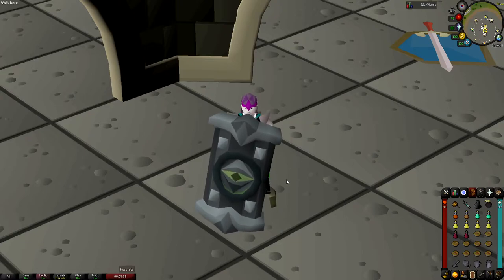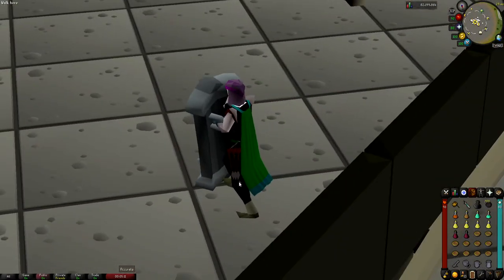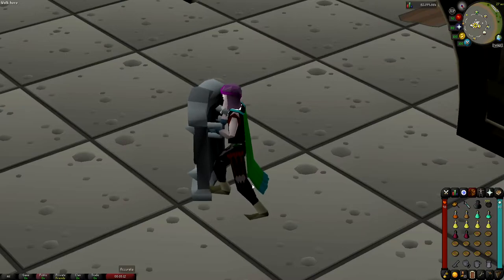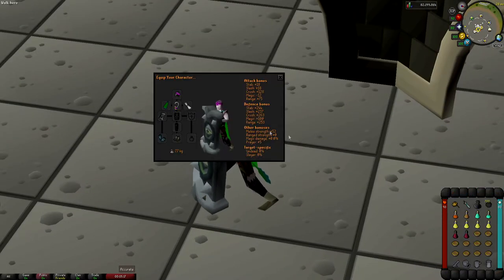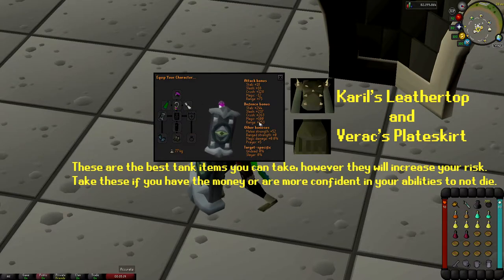Starting off, I'm going to show you the gear. As you can see, my gear setup is rather weird — I don't think you'd bring this anywhere else except the Wilderness Chaos Altar. But this is the gear setup. If you look at our Magic Defense Bonus, it's actually pretty high, and that's why we're bringing full Black D'hide with Dino's Bulwark to ensure that we cannot get TB'd or Barraged.